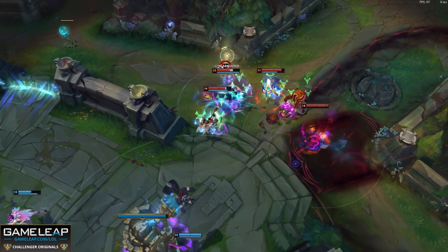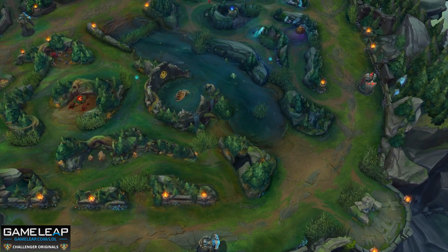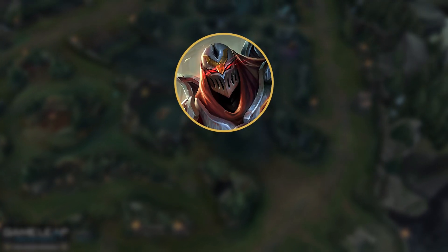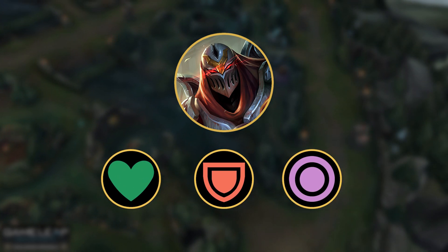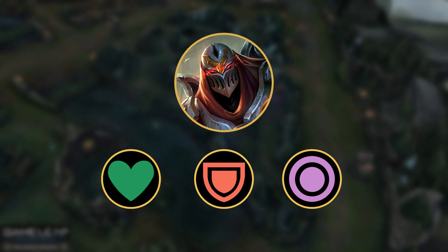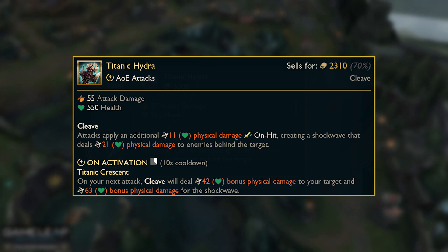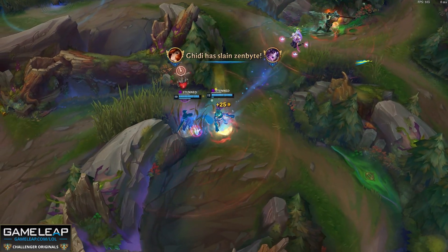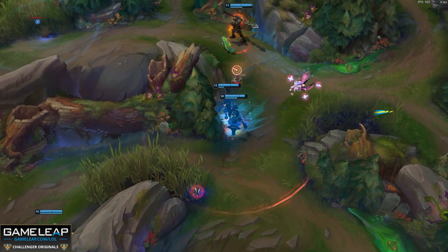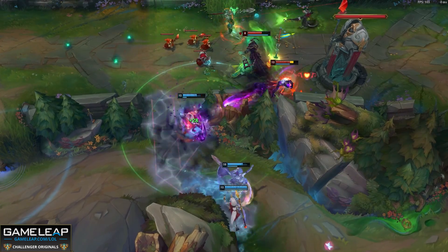On-hit itemization in Season 14 is crazy. Let's say there's an AD champion on the enemy team that can theoretically assassinate us, something like a Zed. What counters assassins more than anything? It's going to be HP plus resistances — they can't burst you down through all the tank stats. Unfortunately, the Season 14 on-hit champion also has the answer to this, as Titanic Hydra is now both melee and ranged. We don't need to build any resistances because we get all the resistances we need from our boots plus Terminus. We can stack our Terminus even faster using the Titanic active, and then the real cherry on top is that we still have that enchanter pocketing us with damage reduction as well as burst magic damage on our on-hits.